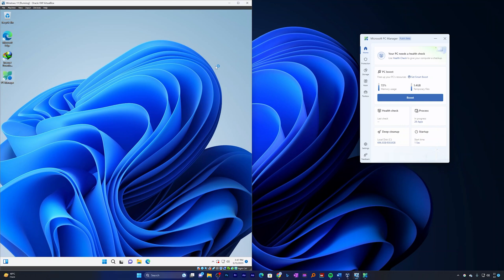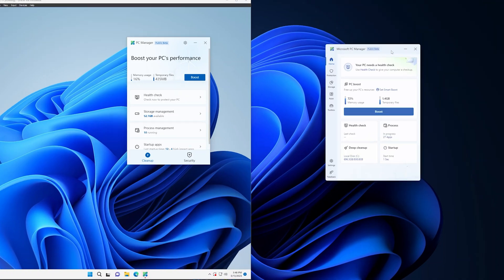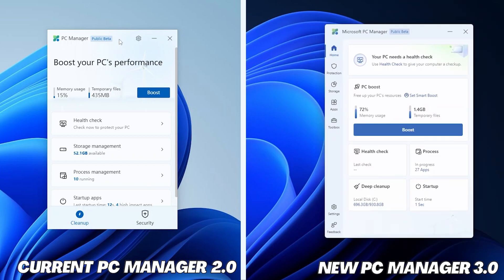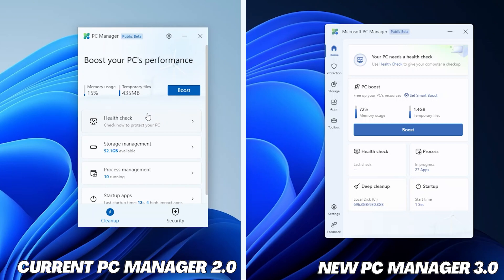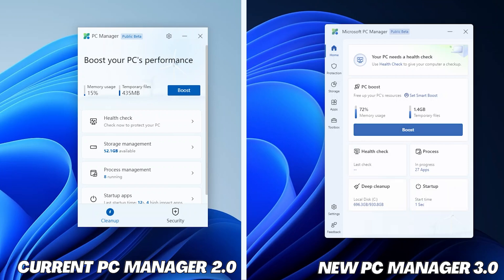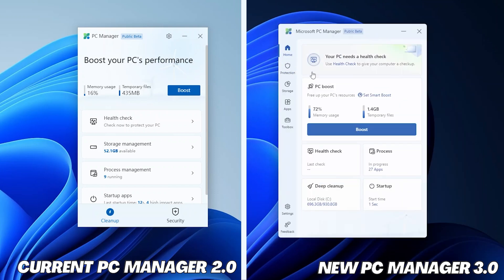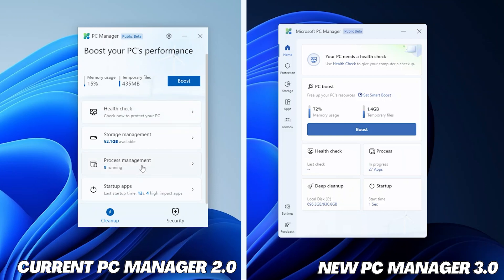The first thing you will notice is the revamped PC Manager home page. You can see how both versions look — the new version looks more modern with some tips at the top, and there is also an option to set Smart Boost. We can clearly see the difference in terms of how things look in the current version versus the new upcoming version. On the right-hand side, the icons look more modern and the interface is tile-like instead of list-like as on the left-hand side.